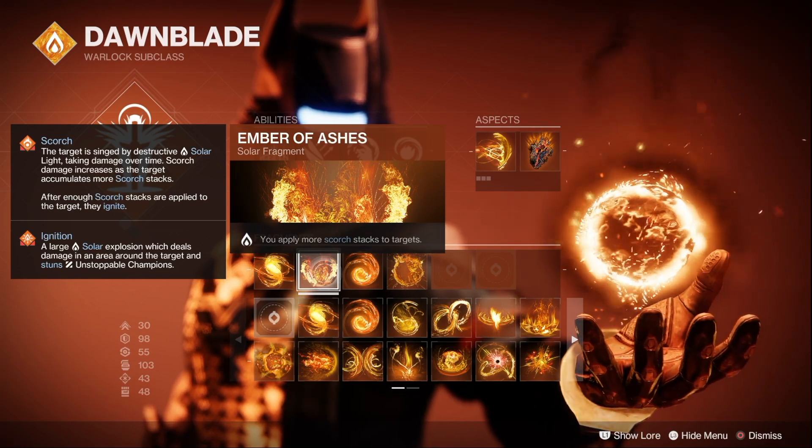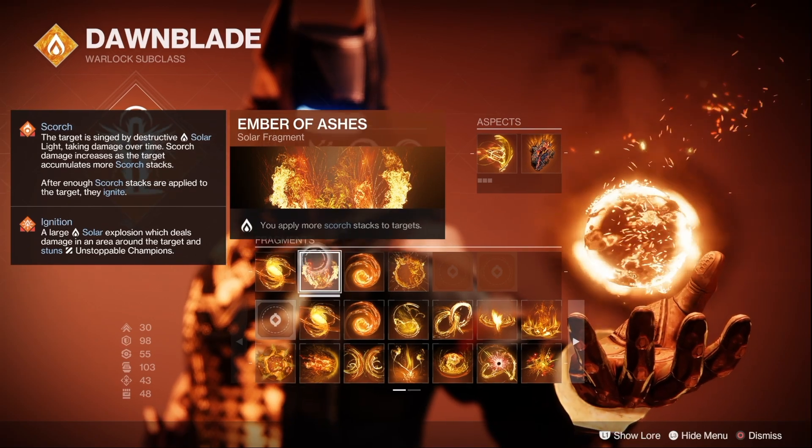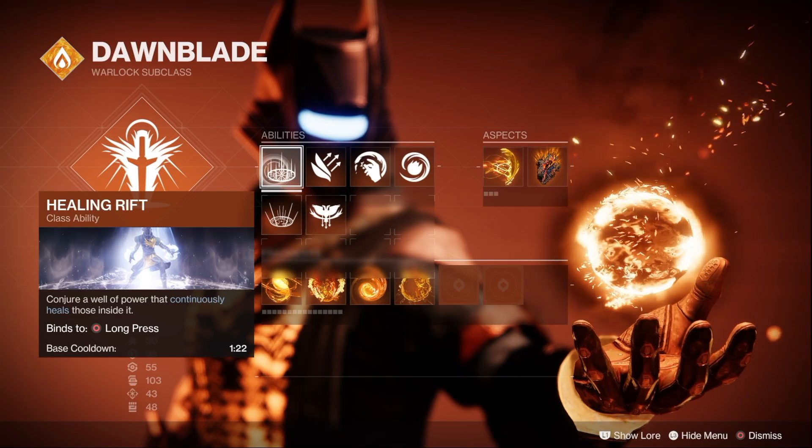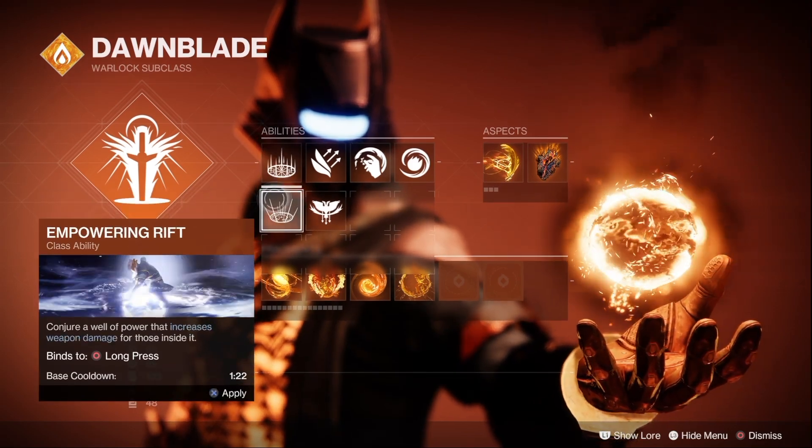If you want more survivability, then run Healing Rift, but if you want to go all in on the grenade spam — which can actually feed back to more healing — then run Empowering Rift instead.